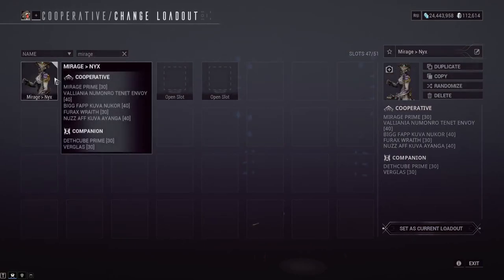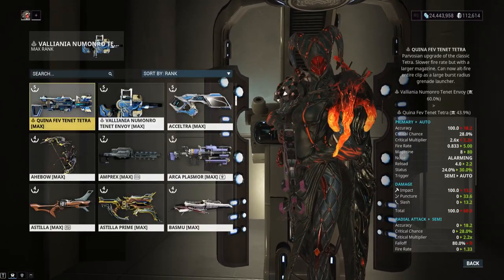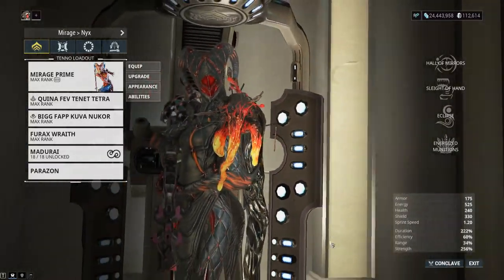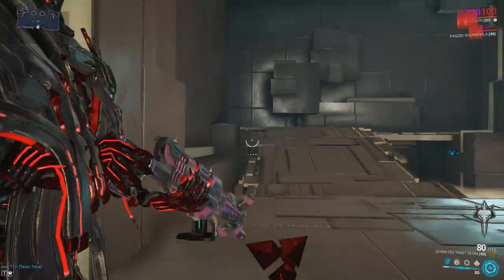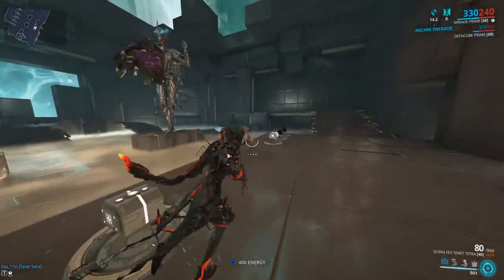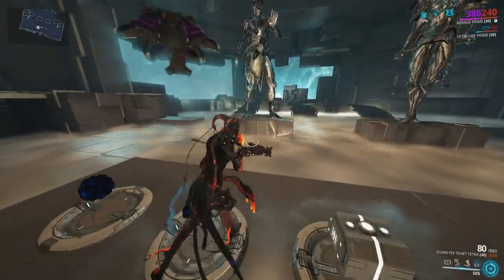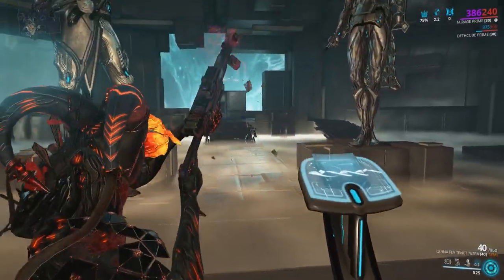Let me quickly show Energized Munitions. It's a Wisp ability that gives ammo efficiency — a rare stat in this game. At 75% ammo efficiency, you don't eat through as much ammo per shot, which lets you cheese the explosion since it normally expends the entire magazine. Using Energized Munitions with Mirage, as you can see, you can now fire the alt fire multiple times in a row. The DPS is actually crazy.